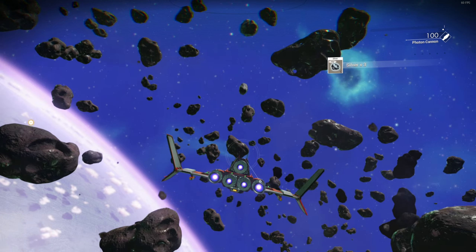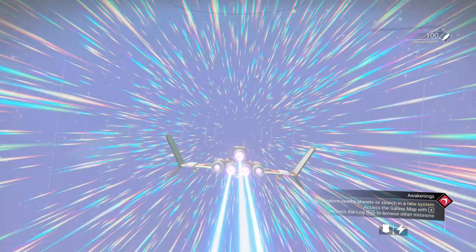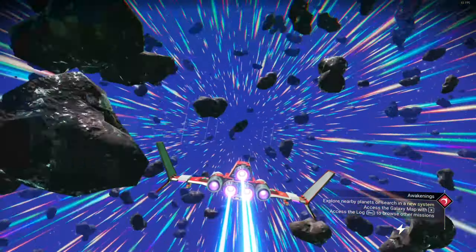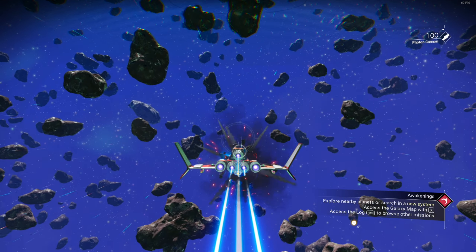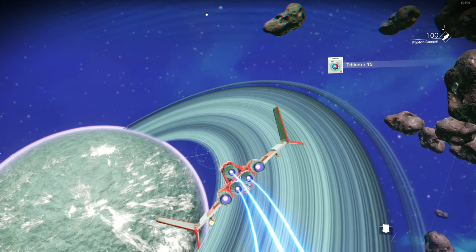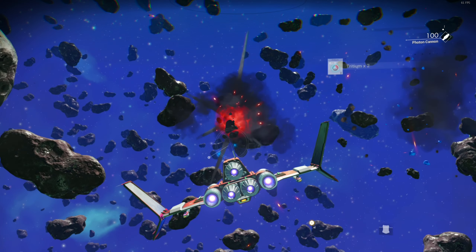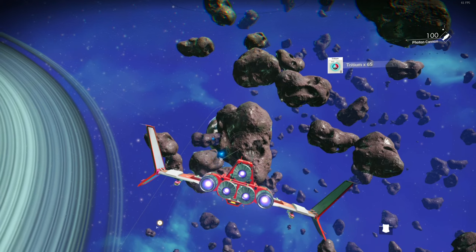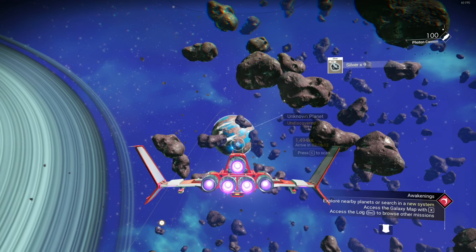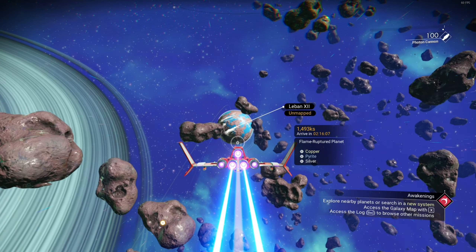Iridium Drive. Hyperdrive has no fuel. Forget about that. Let's go to this and put one of these in there. Explore nearby planets or search in a new system. I could just go to nearby planets or we've got to go to a whole new system. Is there any planets nearby? Let's get up and out of this area. Let's try not to get hit by asteroids. I'm not even seeing any planets, honestly. Let's just get ourselves out into space a little bit.